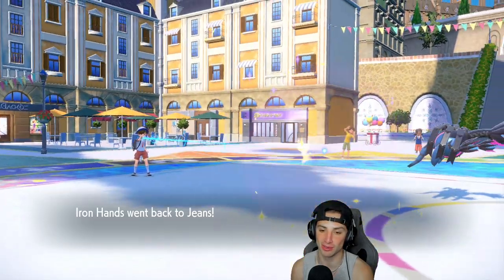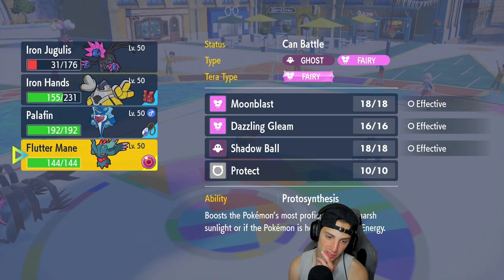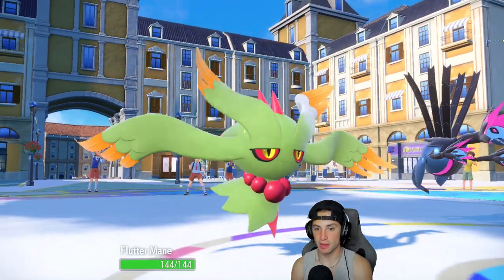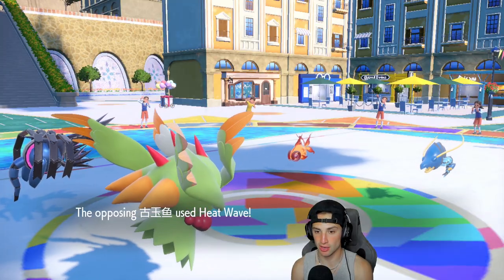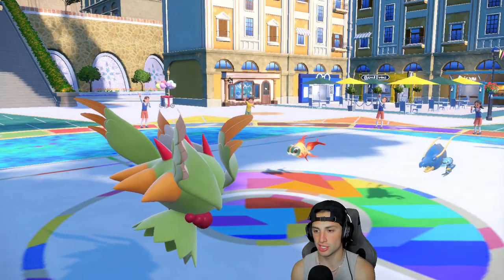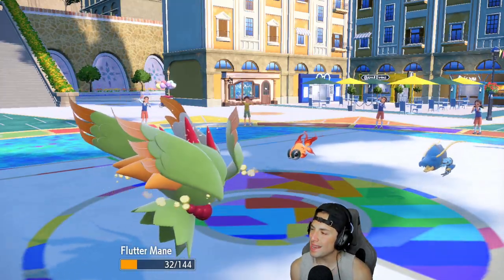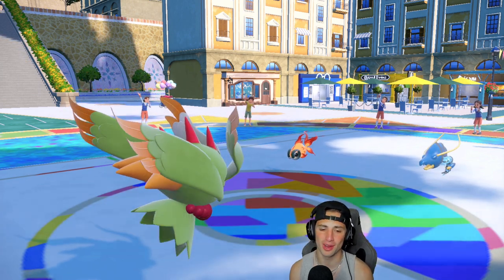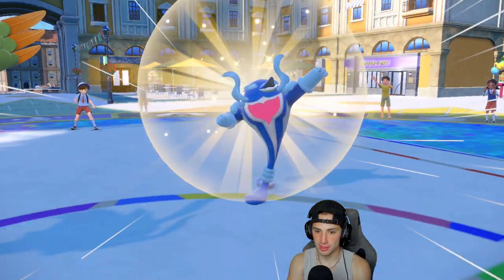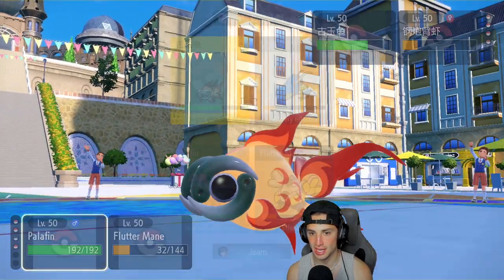I always hate how low Bolt Switch's damage is, but I bring in Fluttermane. Fluttermane is a solid call here — I have Fake Out from Iron Hands in the back. They probably go for Heatwave plus Water Pulse looking to KO. With the Snarl drop we actually survive — and confusion from Water Pulse, but we'll deal with it. Heading into Palafin's turn, hoping Fluttermane doesn't hit itself in confusion.